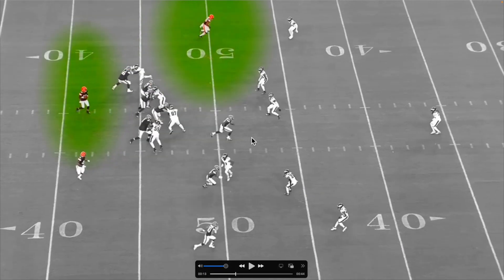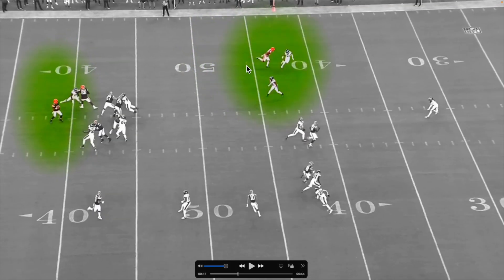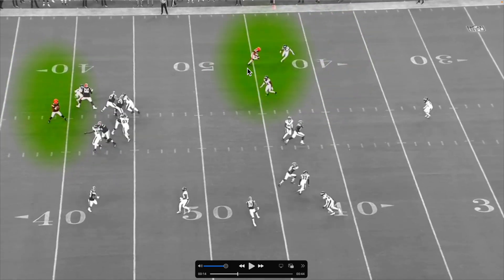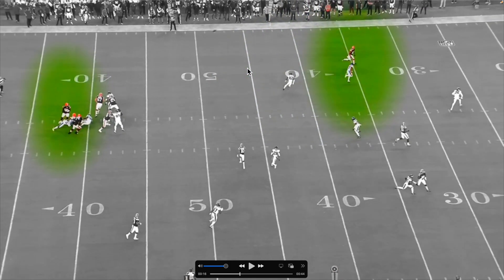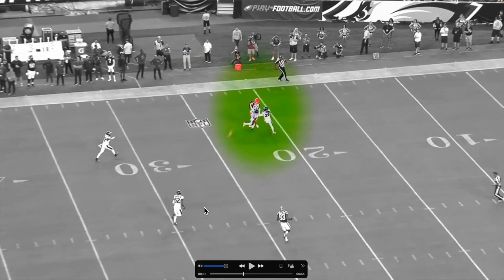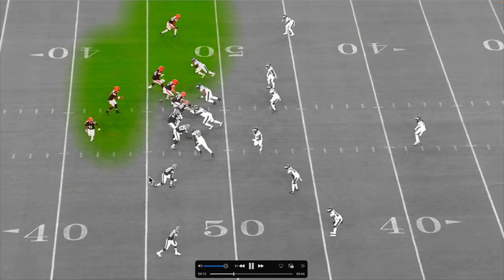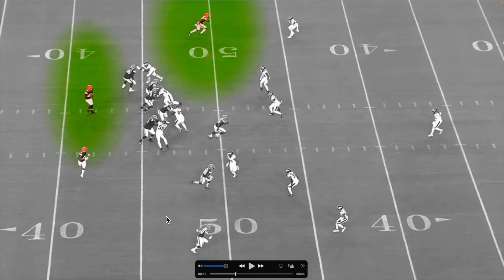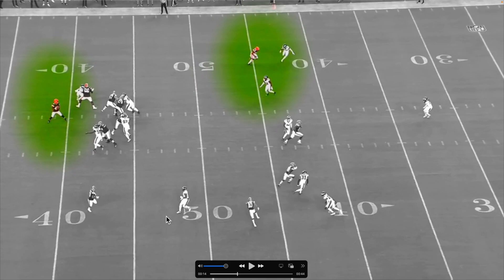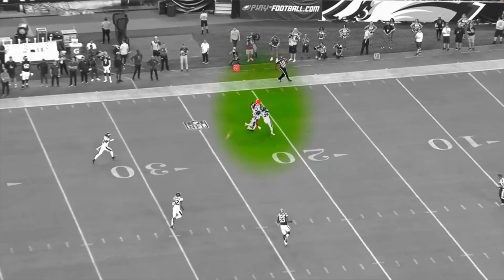As the play develops, Dorian's kind of looking in the middle, keeping the safety at bay. Watch what the receiver does — a little double move, got him. Great throw right here by DTR, getting hit, stays in the pocket, takes the hit, and puts it right there. A little short, but remember he is getting hit. Keeping the defenders at bay, knows he's going to get hit, still makes that throw.